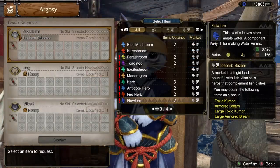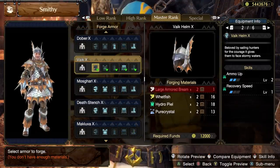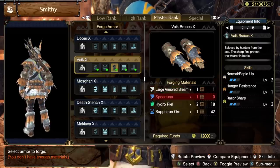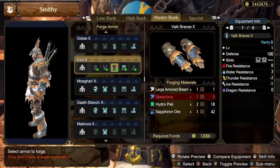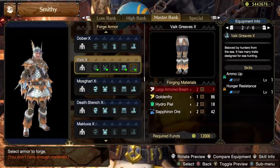The Large Armored Bream is the unlock for the Vike armor set, which for the most part isn't great skill-wise, but has a fun aesthetic. The chest piece is also notable for just having a ton of decoration slots on it. As a whole, this one has three Ammo Up, three Recovery Speed, three Hunger Resistance, three Normal Rapid Up, and three Razor Sharp.